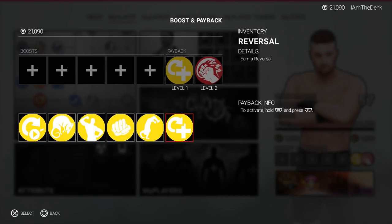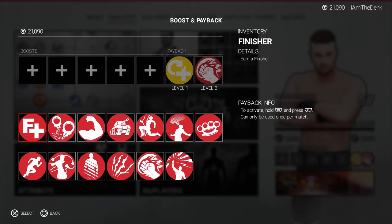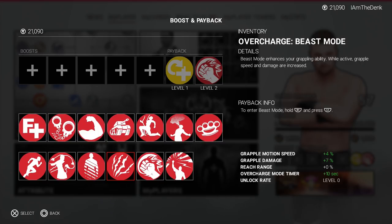You can have a normal level one payback — reversal, auto reverse, whatever. But your second level two payback, you can finally add your overcharges.